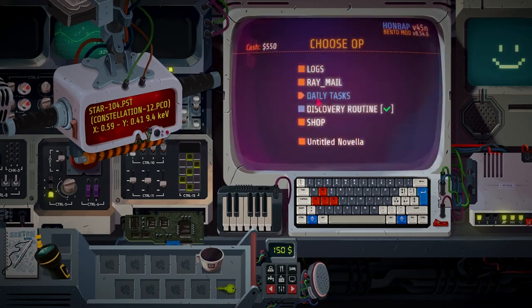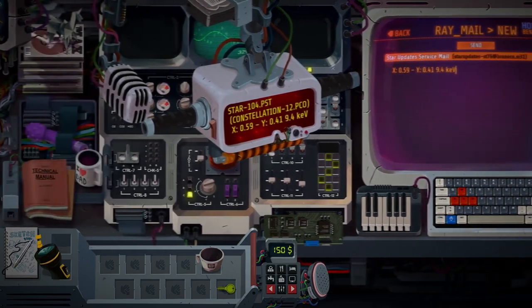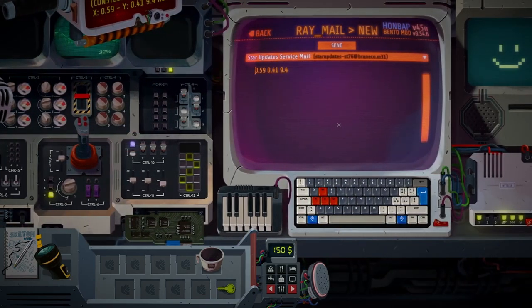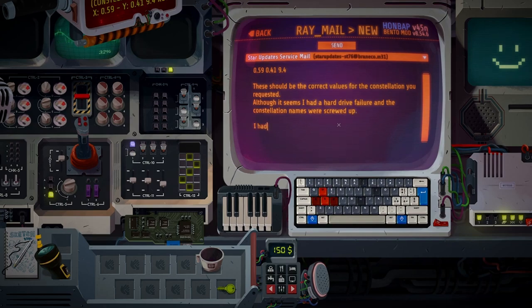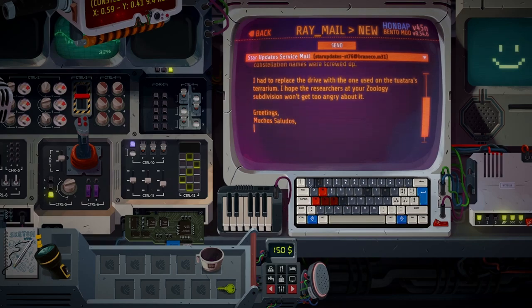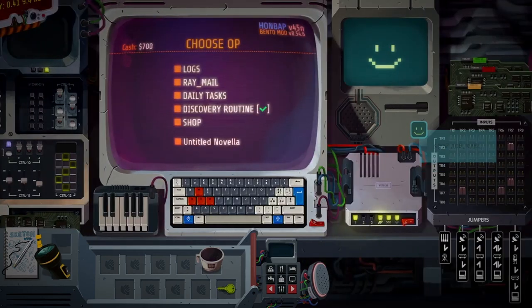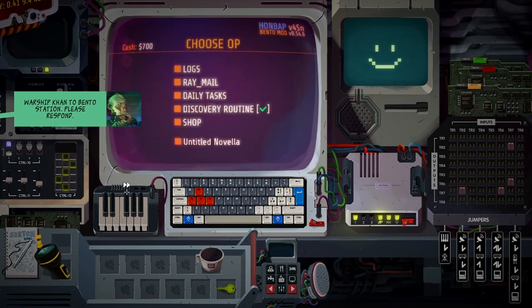And back into the mail. New mail. X: 0.59, Y: 0.41, 9.4 KEV. These should be the correct values for the constellation requested. Although it seems I had a hard drive failure and the constellation names are screwed up — I had to replace the drive with the one used on the Tatuara terrarium. Good job, Carl. Thanks. Worship Cantu Bento, Sajan — please respond.